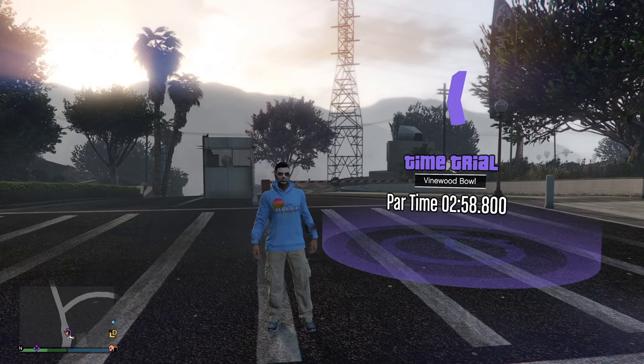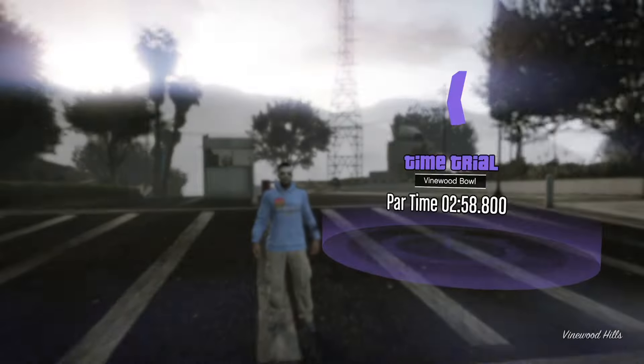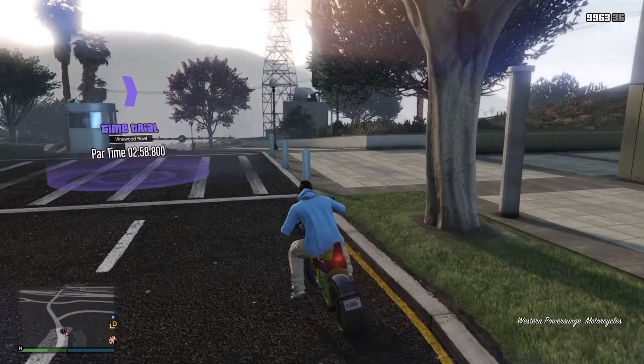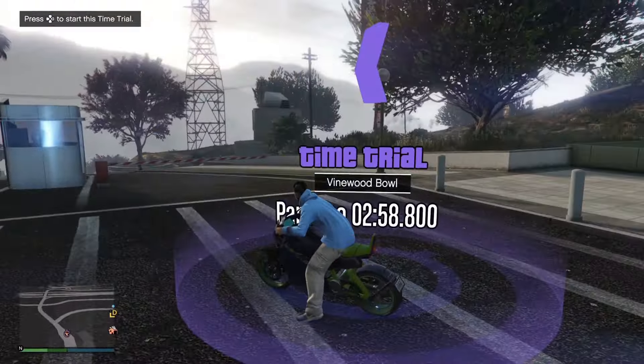Now I'm going to show you how to make $100,000 with a regular time trial located up here at the Finewood Bowl. If you are on PS5 or Xbox Series X and S, use the Hakuchu drag with the HSW upgrades. However, if you're on PS4, Xbox One, or PC, you're not going to have the HSW upgrades available, so use the Power Surge.